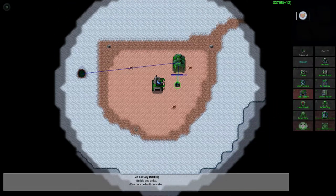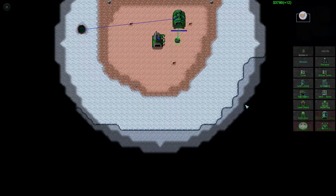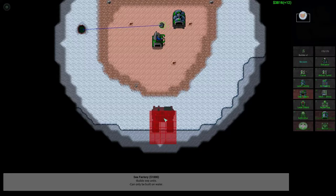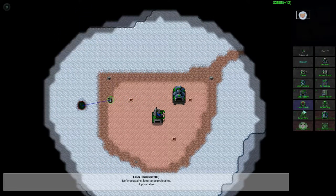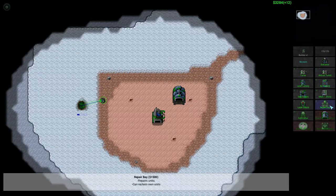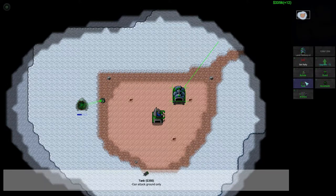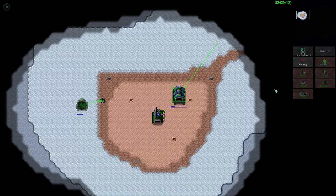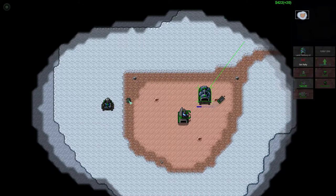So of course we can have sea factories as well, although I might have to actually explore to get those out a bit more. Actually love the sea. Fabricated credits — four times less than extractors, upgradable. So extractors, anti-air toys. So basic game, very basic. Let's automatically queue up a load of tanks. Then the extractor goes up to get some more money and build with more stuff. Very basic game, which means it's probably pretty epic and pretty fast.